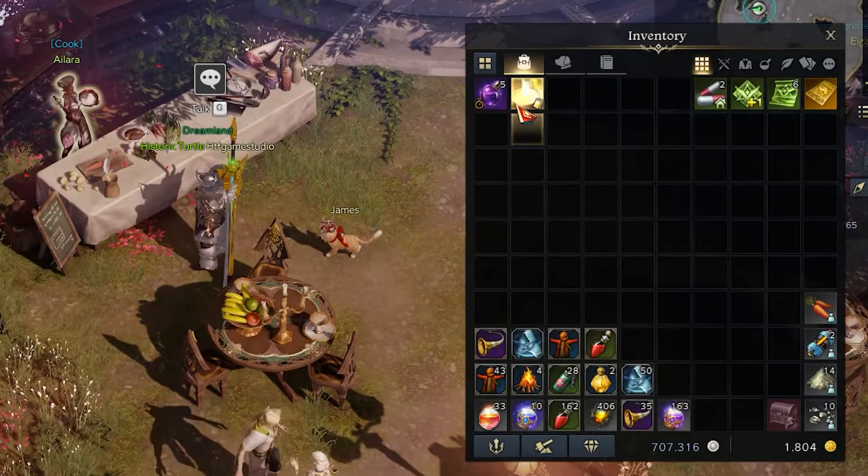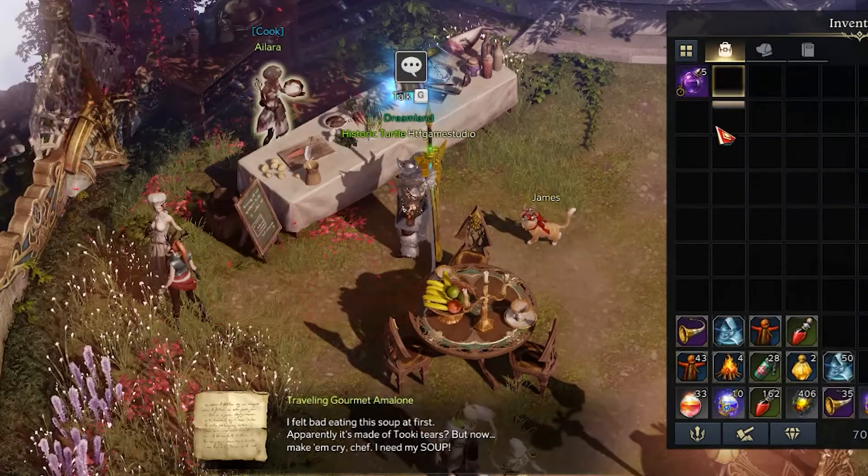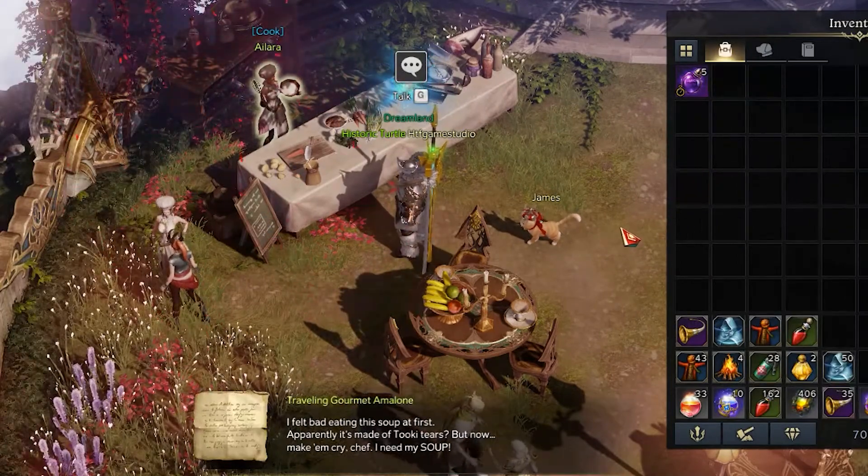The final step is to open your inventory and use the soup in order to complete the Adventurer's objectives you came for.